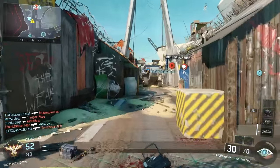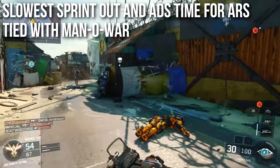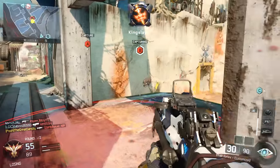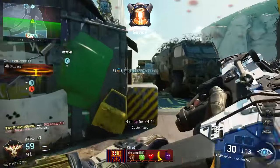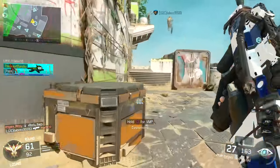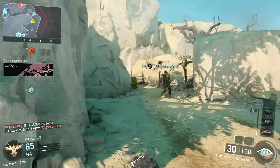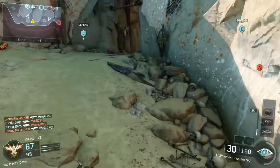It also has the slowest sprint-out time and the slowest aim down sights time in the entire assault rifle class — tied with the Man-O-War on both of those statistics. It's about 50 to 100 milliseconds slower on each one. So your ability to sprint into combat, ADS, and engage people is going to be severely diminished. Your ability to ADS while standing still or sprint to hipfire — both of those are diminished. It is not a very good aggressive rushing or fast-reaction assault rifle despite shooting very fast.